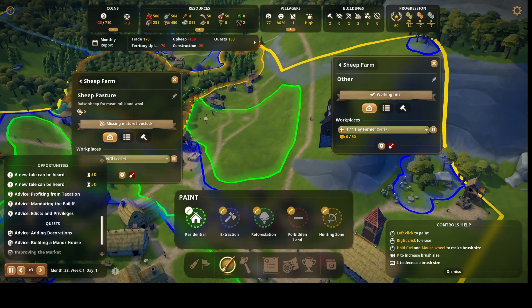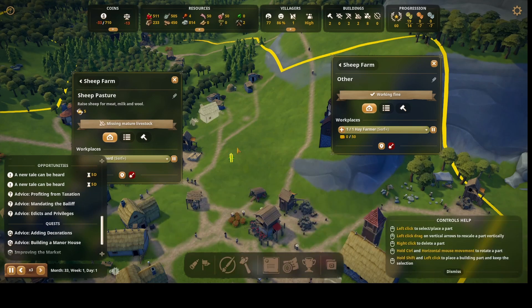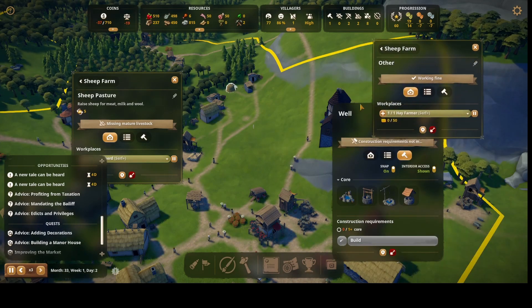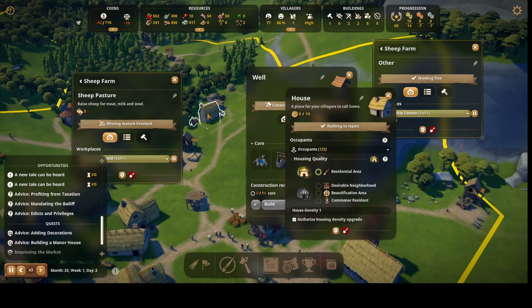When I don't want them to build, that's exactly when they build. I'm surprised they actually built that, honestly. Well, if they build the well too, let's move that right here. I'm tempted to delete the house — I could delete it.